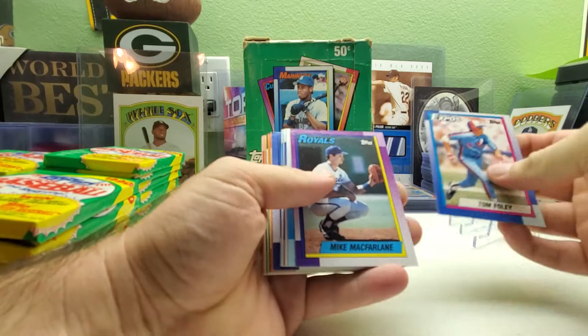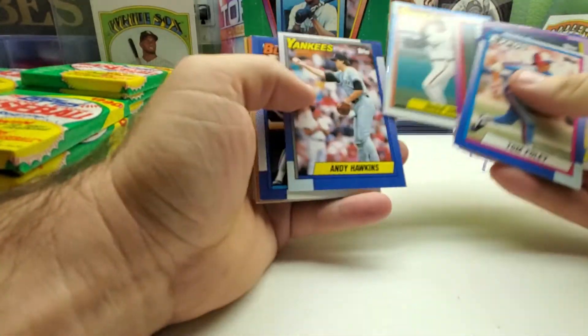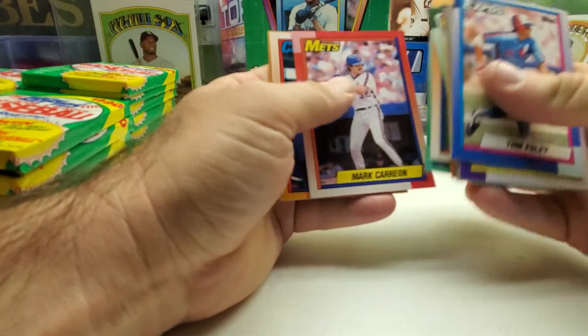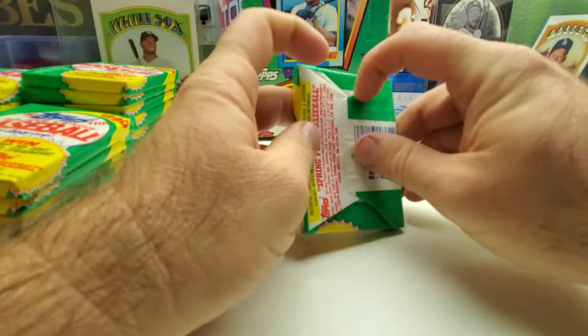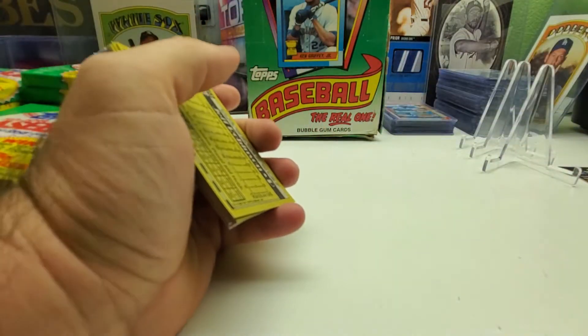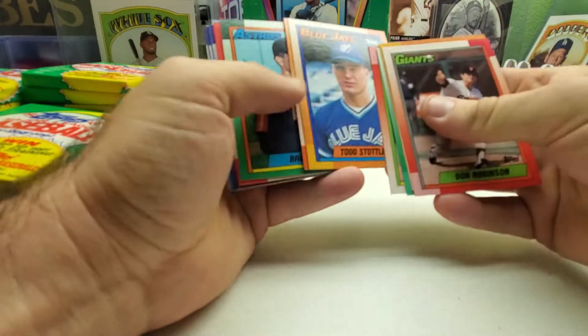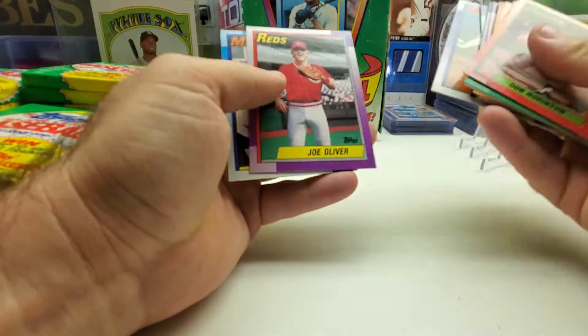Let's see if we can find the Frank Thomas no name on the front and other rookie cards. Darryl Strawberry, Bucky Dent manager card, John Wetteland, and Earl Cunningham first draft pick. Hopefully everybody's having a good opening weekend of football. There's Kenny Rogers, Rick Honeycutt, Todd Stottlemyre. Joe Oliver.